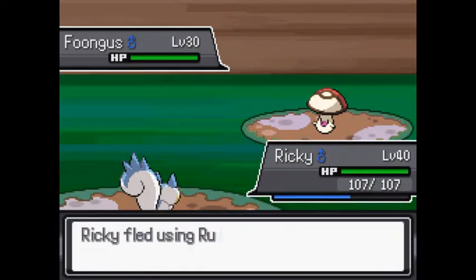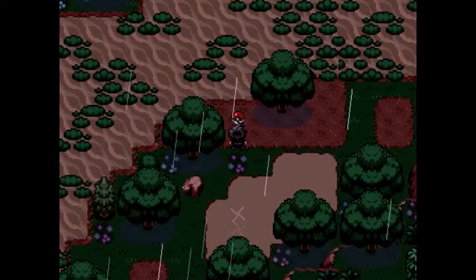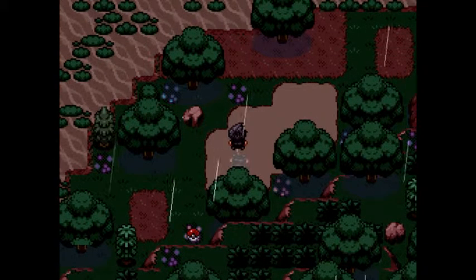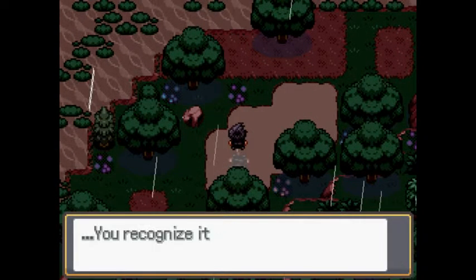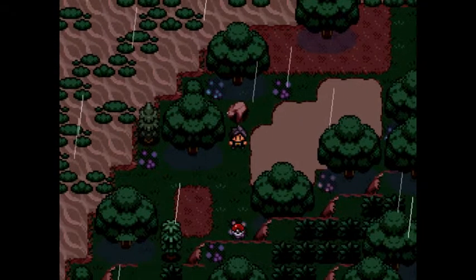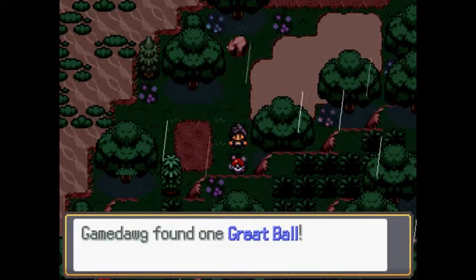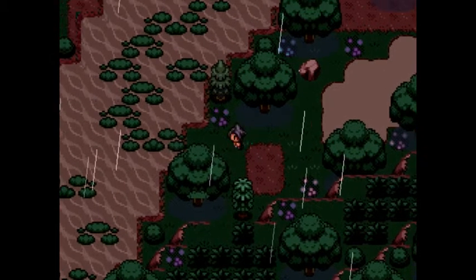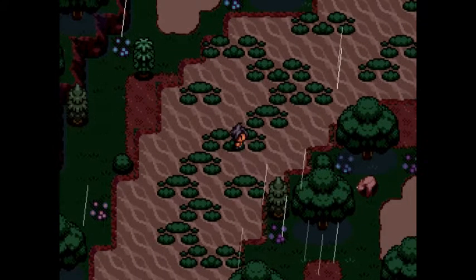I find the gimmick of Fungus a little bit bizarre, actually. Wait, what's this X right here? Can I walk on that? Can I search it? There's something shining on the ground — you recognize that as one of Cain's earrings. Oh wow, I hope he's all right. Grape Ball — that's pretty good. Perhaps I gotta find the other one or something. I wonder if I can give that back to him.